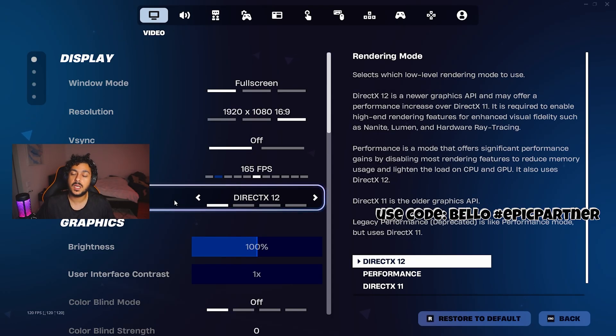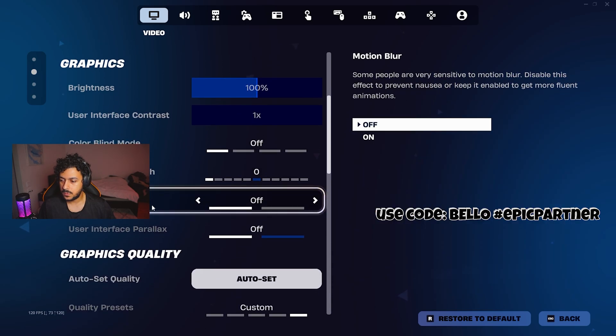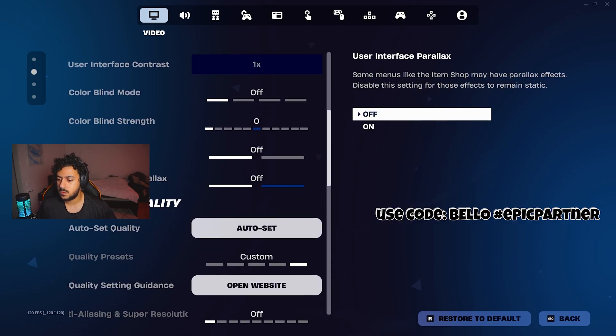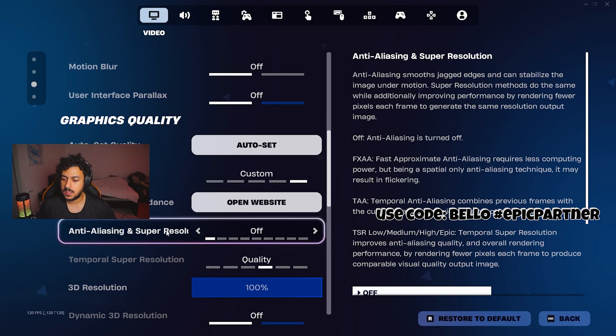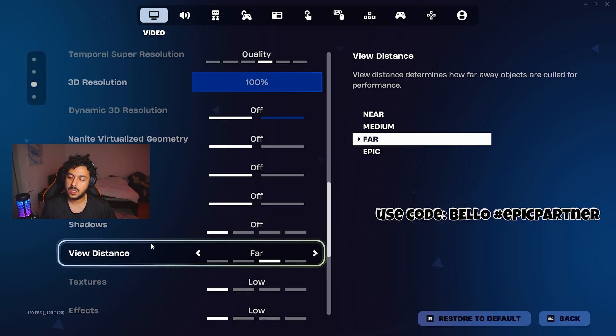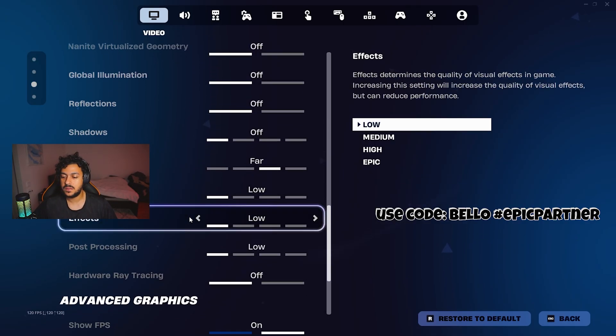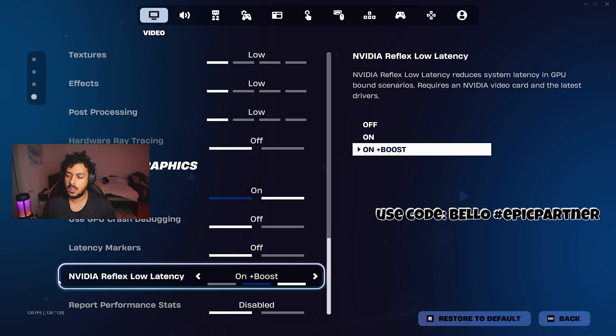The rendering mode for me is Direct12, that's the best. But I've heard that performance mode, if you have a lower end PC, that can help a lot. Motion blur off, user interface off and quality presets off, anti-aliasing off. Go all the way down and you should have everything off except view distance. View distance is far and everything else after that is off until NVIDIA Reflex Latency is on plus boost.